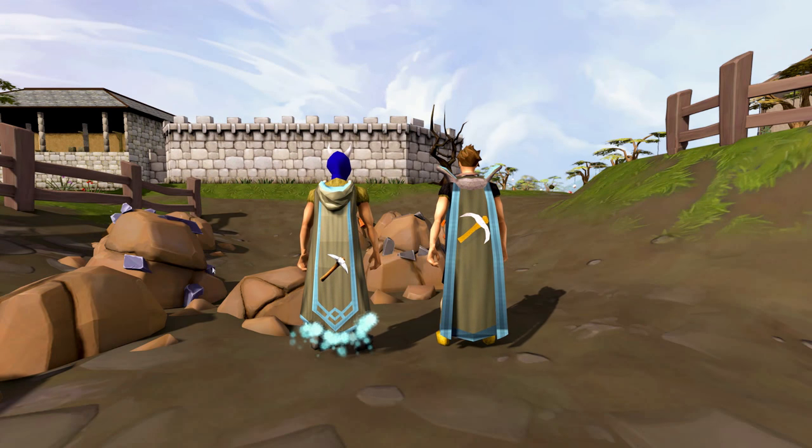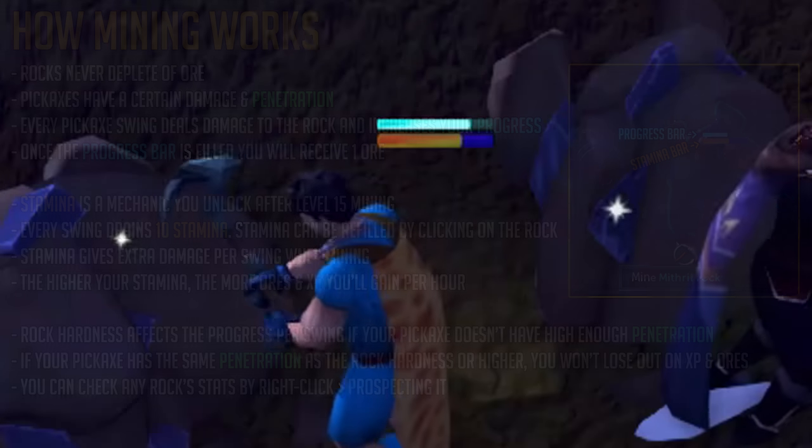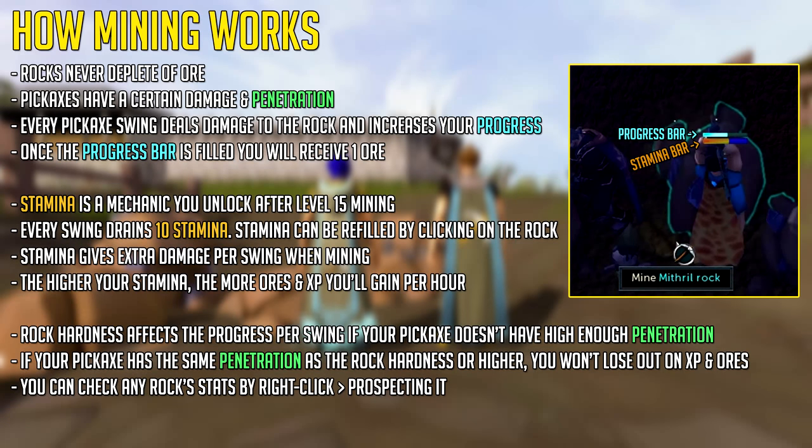Before we get into the leveling process, you need to understand how mining works, as it's more complicated since the rework. First of all, rocks never deplete of ore — mining is no longer a competitive skill. Pickaxes have stats: damage and penetration. Every pickaxe swing deals damage to your rock and increases your progress, shown by a blue progress bar. Once it completely fills up, you receive one ore or more. Stamina is a mechanic you unlock after level 50 mining, indicated by a yellow-orange bar that slowly turns blue. The more blue the bar is, the lower your stamina and the lower experience you'll get.